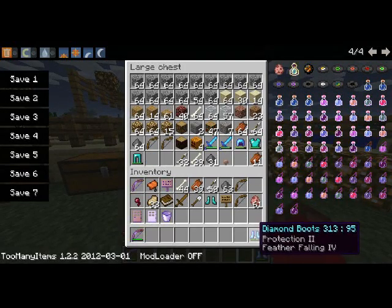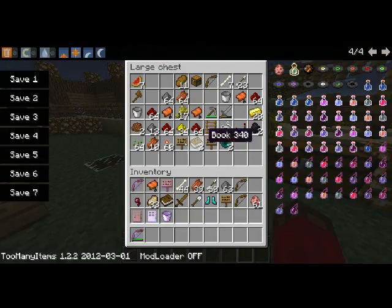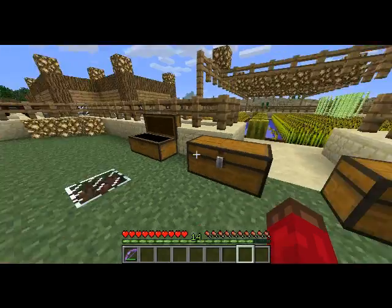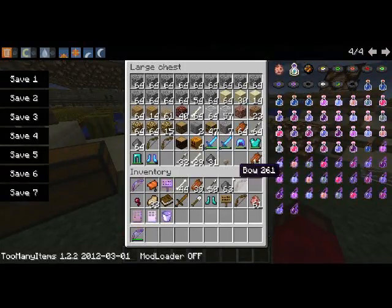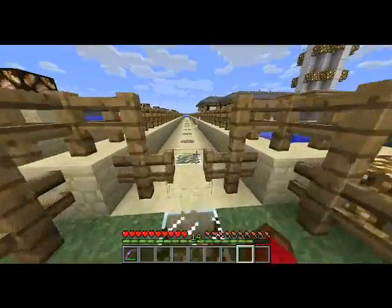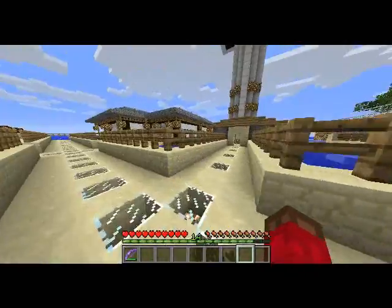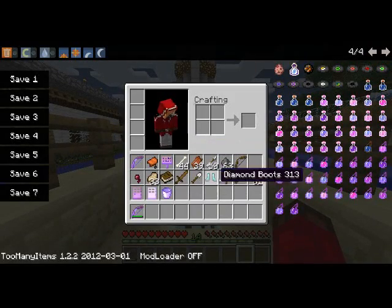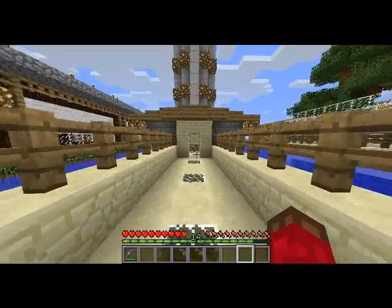These are feather falling 4 boots with protection - my old enchantment boots. I'll just re-enchant them. Also, be careful when you put these in chests - apparently enchanted items that aren't supposed to be enchanted might revert back to normal when you put them in chests, so keep that in mind.